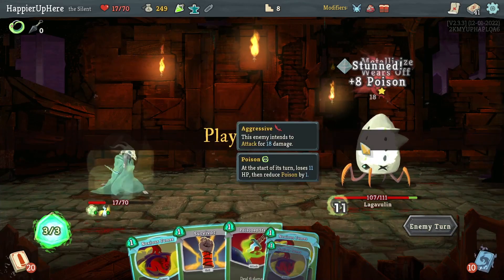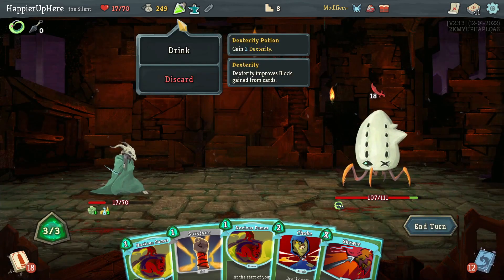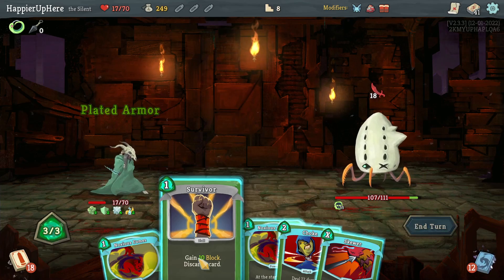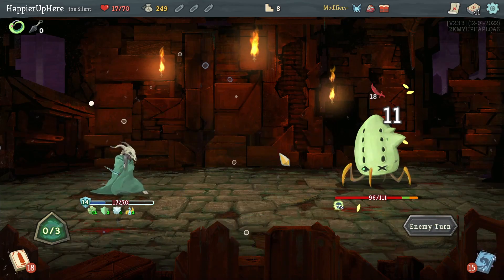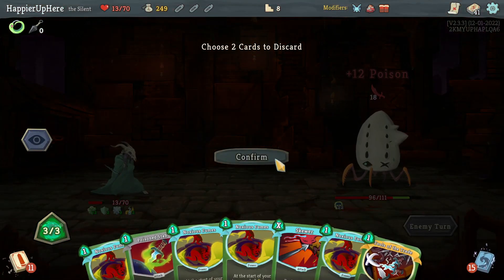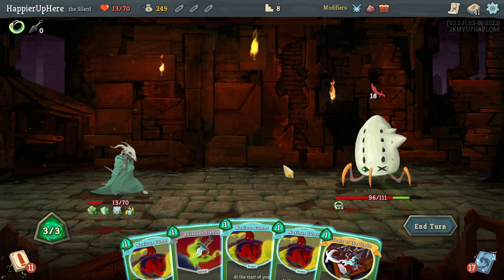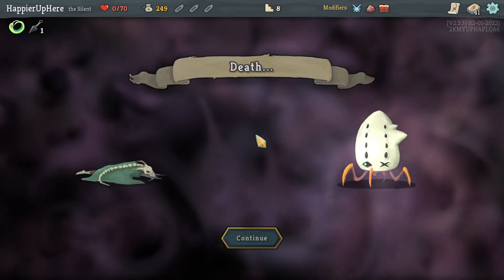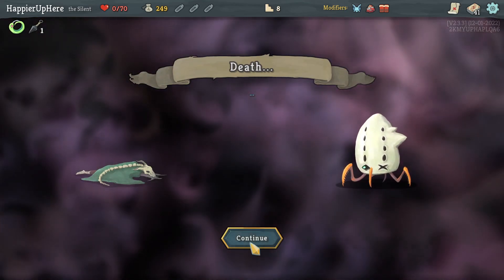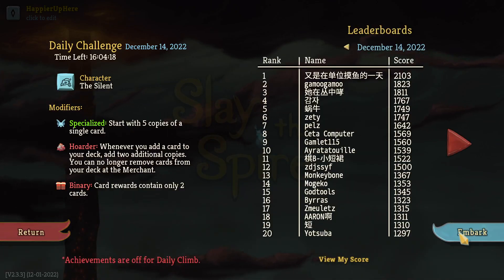Starting off with 11 poison; I do have the Survivor. I'll drink the Dex potion, the Essence of Steel, and play the Survivor — I'm still worried that won't help. Next turn I still need a bunch of block and I don't have anything. I think I'm done here, there's nothing I can do. I'll restart and try one more time, picking something else up instead. I'll be right back with the Lag fight.